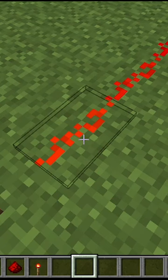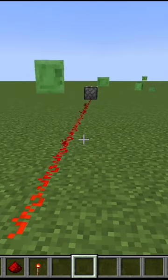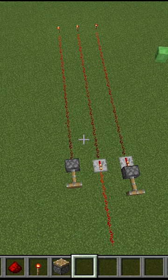A full redstone signal is power level 15, but that decays by one over every segment of redstone dust. A repeater takes a redstone signal of any strength and outputs a full-strength redstone signal that can power any redstone component.